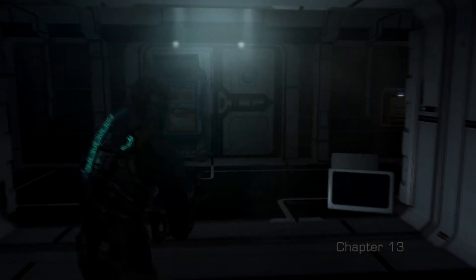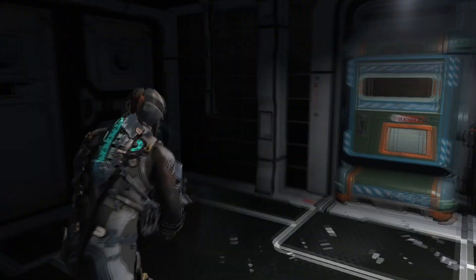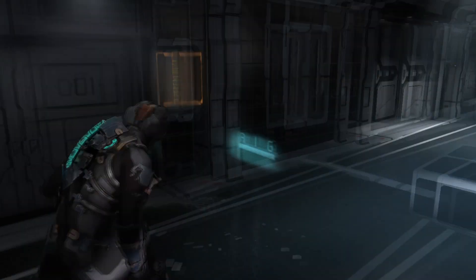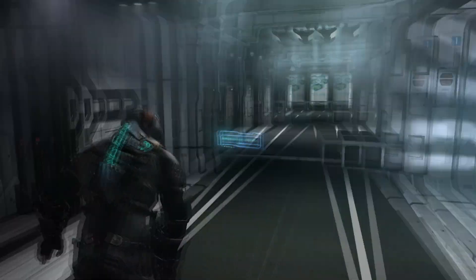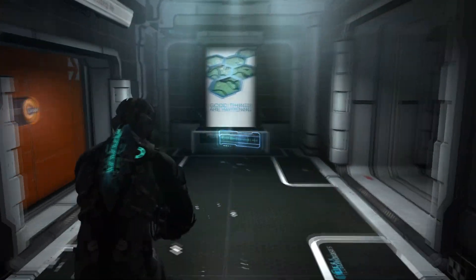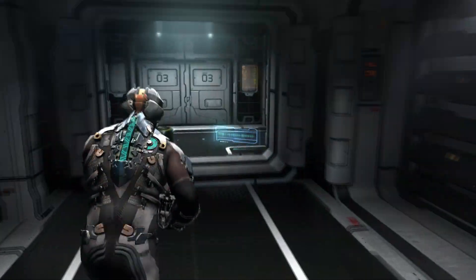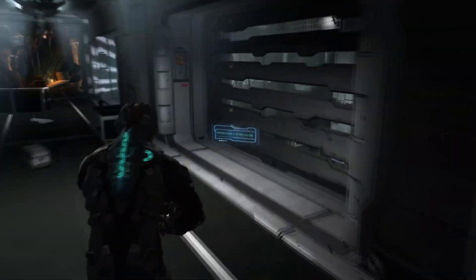Hello everybody, this is Alex from HardCoinGuides, with my guide for Dead Space 2 on Zealot Difficulty. Today we are doing Chapter 13, entitled Government Sector. This is going to be close to the finale of the game. We have this chapter to go through, one other big one, and then Chapter 15. Chapter 13 is pretty fun, it's not super long.